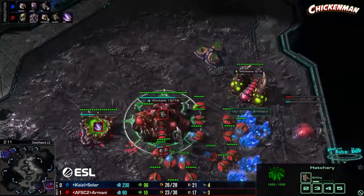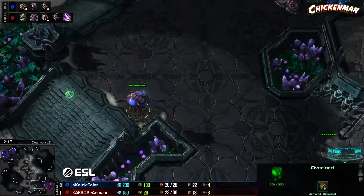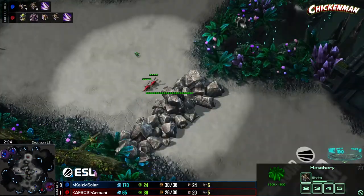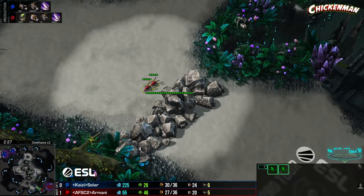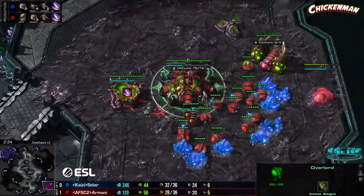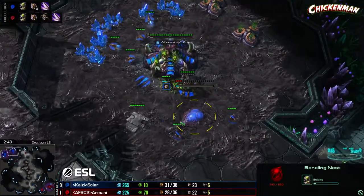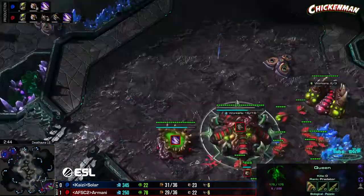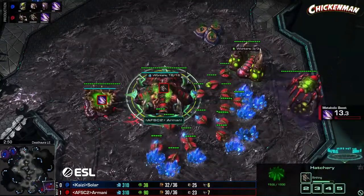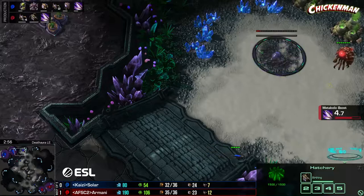What Armani is telling me right now is: fast speed and a bane nest. Solar is going to spot that this hatchery is way behind his own — he knows something's coming. Not seeing any lings is a little concerning. He's going to drop a bane nest right out front. He's expecting the ling-bane pressure — it's got speed on the way, all going to be way behind Armani's.